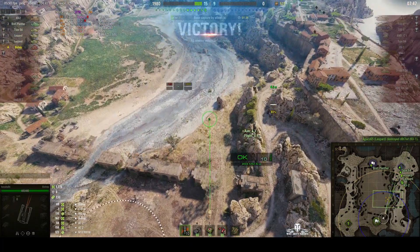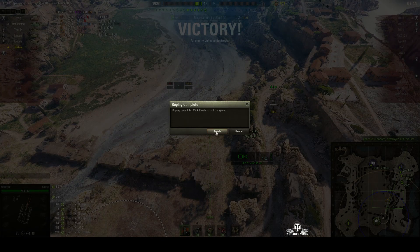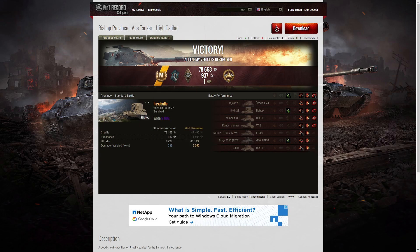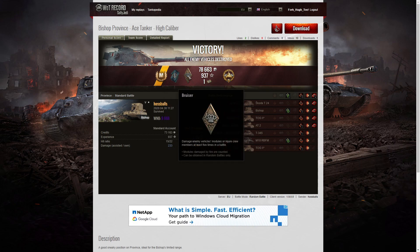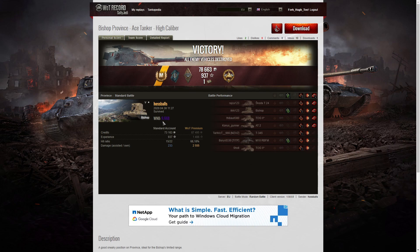Very good performance by Hossballs. Let's have a look at the end of battle stats. It's an ace tanker for Hossballs in the Bishop. He managed to get a Fighter badge for getting at least four kills — he got four exactly. He also picked up a Bruiser medal for getting at least five critical hits — he got 15. And he got High Caliber for dealing the most damage in that game overall. His WN8 for the battle was 9,668, which is very high indeed.